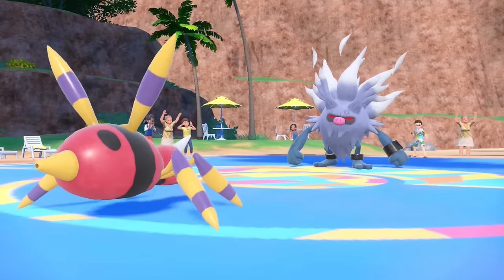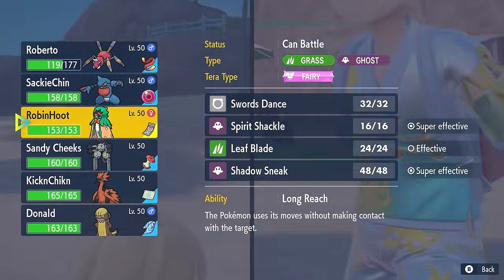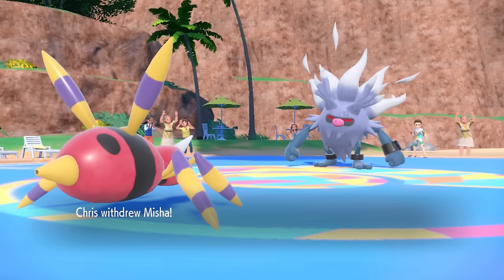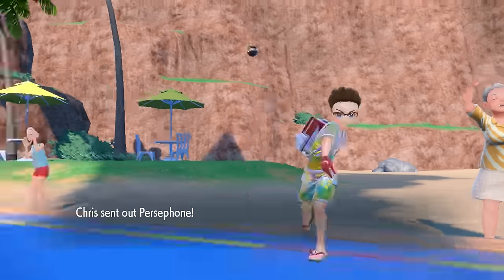They actually pivot into the Annihilape. This is an interesting fella when working with a Sticky Web team, because obviously these things have Defiant — when it switches in later to the Sticky Web, it's going to get a free attack boost, which is not super ideal. Realizing that, they're going to swap it out to come back in later and just get an instant Defiant boost. So they bring in the Murkrow. I decide with Ariados to stay in and go for Toxic Spikes — they don't have any grounded Poison types to soak that up and not great hazard control.